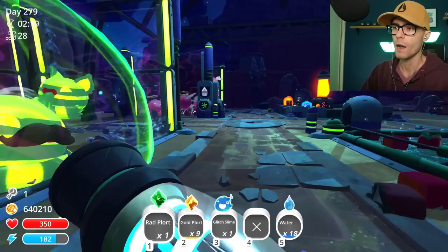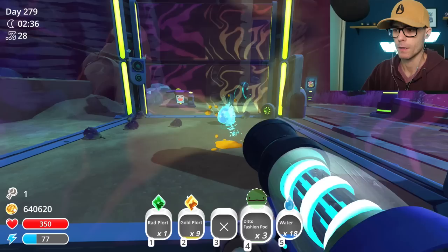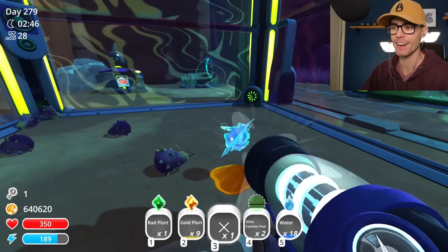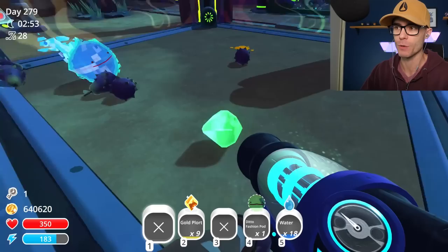I wonder if we can put a Ditto face on one of these Glitch Slimes. Maybe we can. Glitch Slime Fashion Pod. What's he look like? Yes, we can! He looks so cute. I like that one. That is actually really cool. I wish you would eat that green plort - that'd be the best.